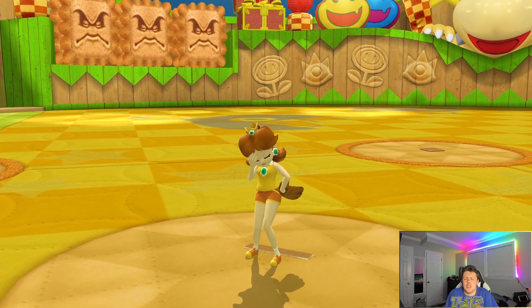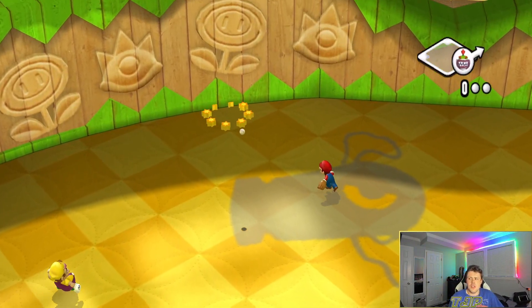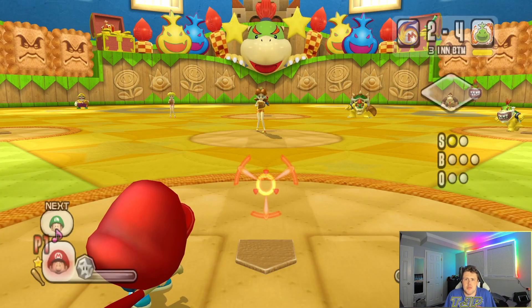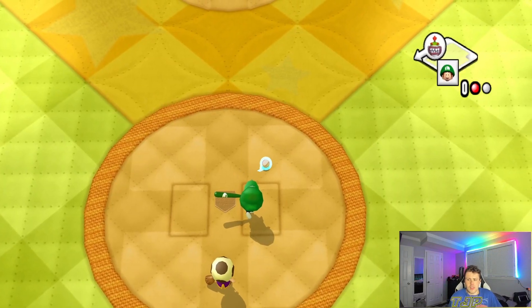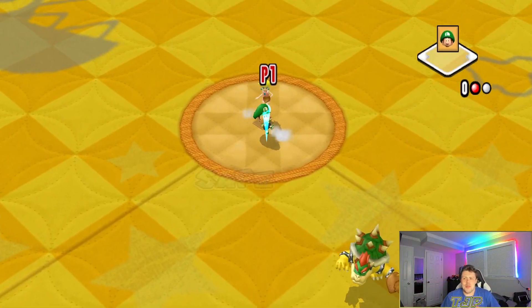Two outs, three outs — we were so close on that bunt hit. I get a ball in the gap but can't steal off Toadsworth again. Then Baby Luigi comes up and steals a base — let's go! That's a stolen base for Baby Luigi. We're making some progress on the objectives.